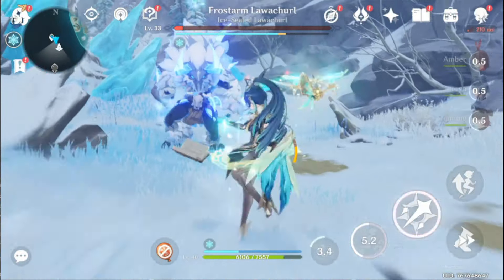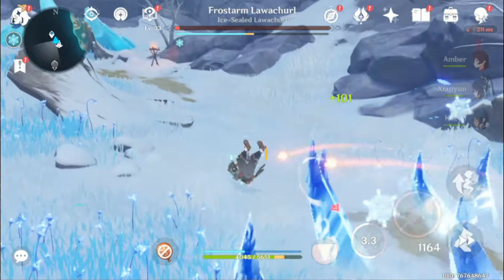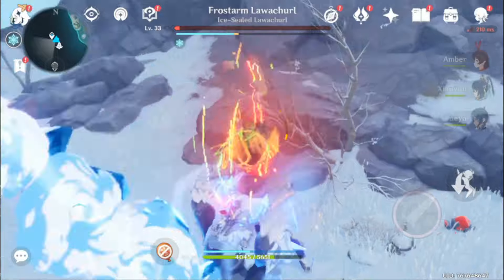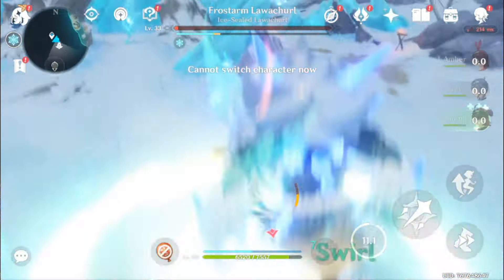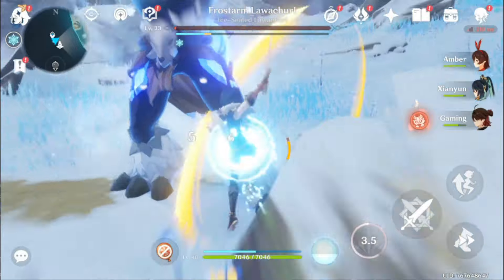Version 4.5 will celebrate a festival in Mondstadt, which will be our main event, and it's the only good thing about 4.5. Other than the main event, there will be 3 other mini-events each rewarding us with 420 primogems, so the total number of primogems we can get from events is 2260, including the main event.